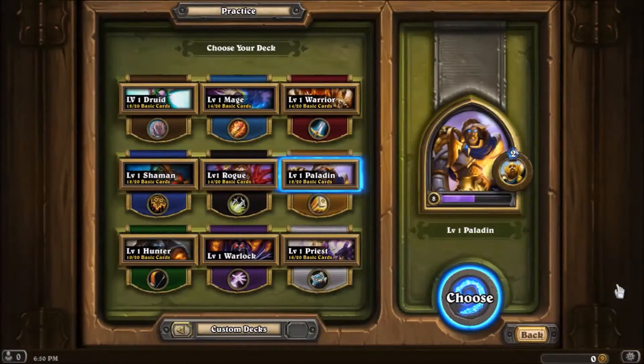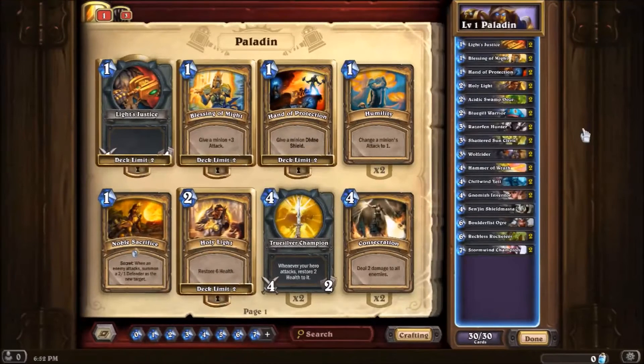Welcome back to Zero Budget Hearthstone. In this episode we're taking a look at a level one paladin deck — a deck you can build right from the beginning with just the starting cards you have, and use it to work your way up to level 10. Then you can upgrade your deck from there. Let's see how this deck is put together.